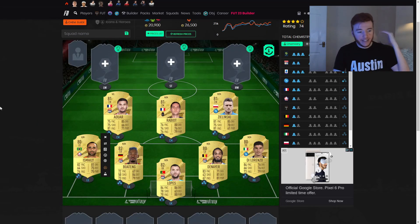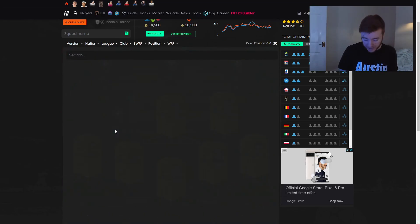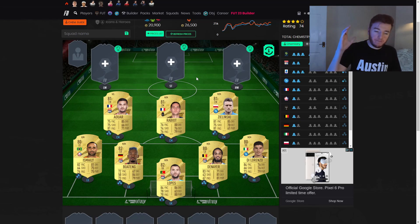To finish off the midfield we have Guendouzi, again to get another French player in the team, as that gives us another point of chemistry. He also looks like a decent card in his own right. As you can see, a lot of the Liga players are already on full chem, represented by the three little squares. That's what Guendouzi did — if we take him back out, the players drop back down to two chem. That's the main reason he's in: to get this thing on full chem.